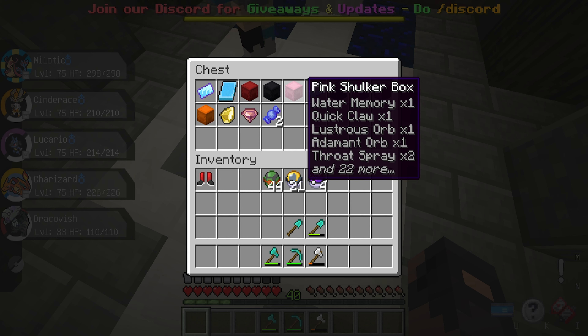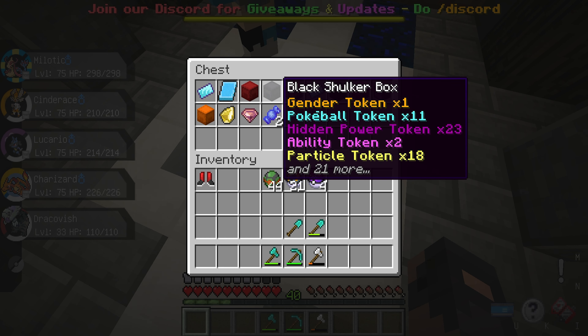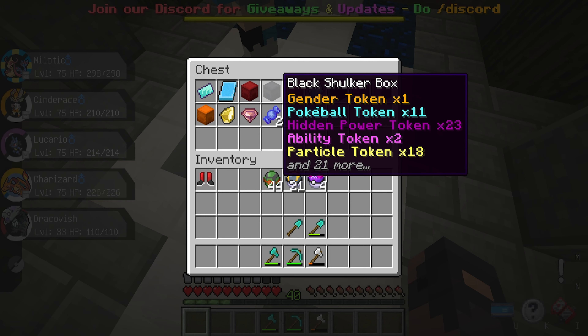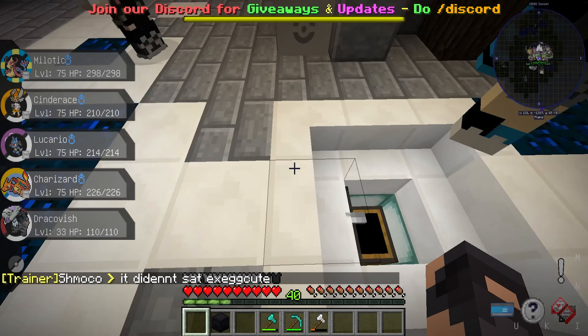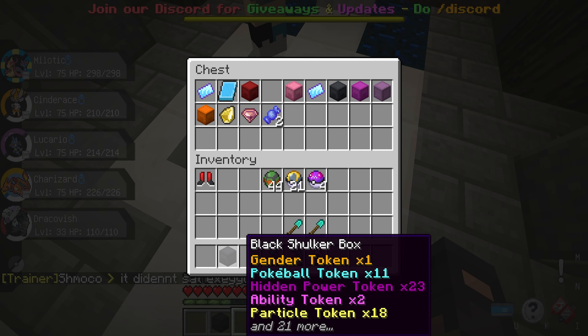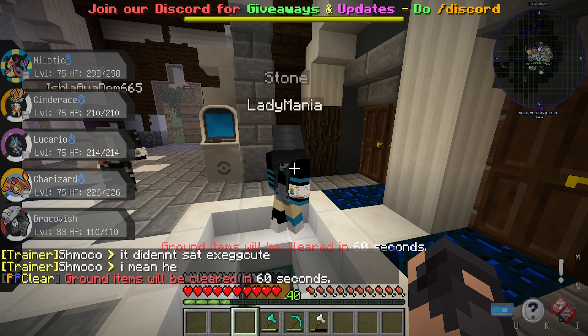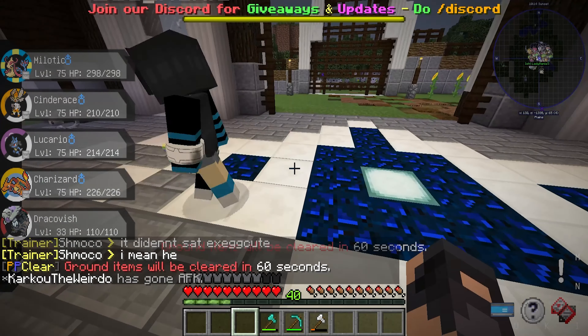One thing that caught my attention is there's a shulker box with a bunch of tokens in there. There are lots of shulker boxes — the black one. Hold on, don't be catching nothing yet. Put it back! Why? Because we're not looking at the house first. We'll look at the house, then we'll check them out.